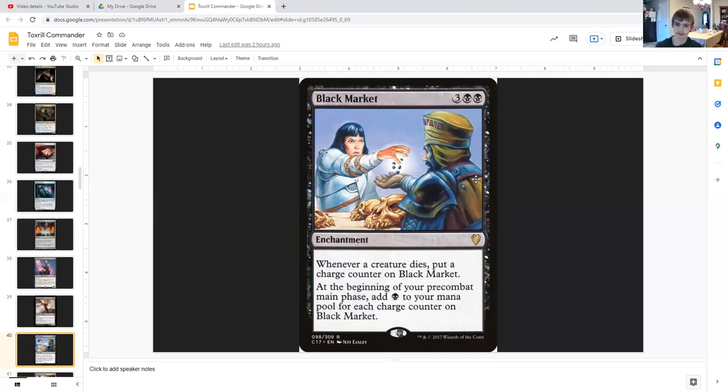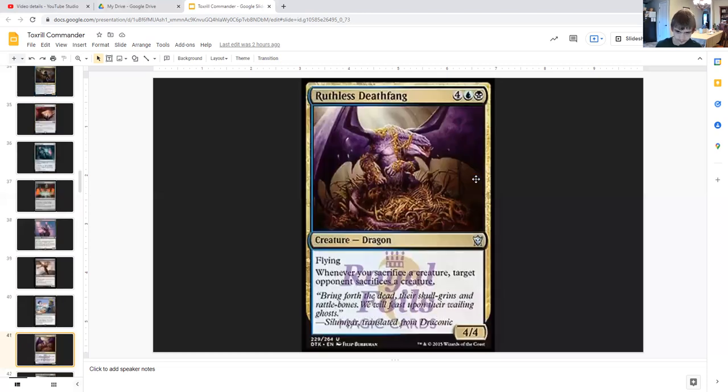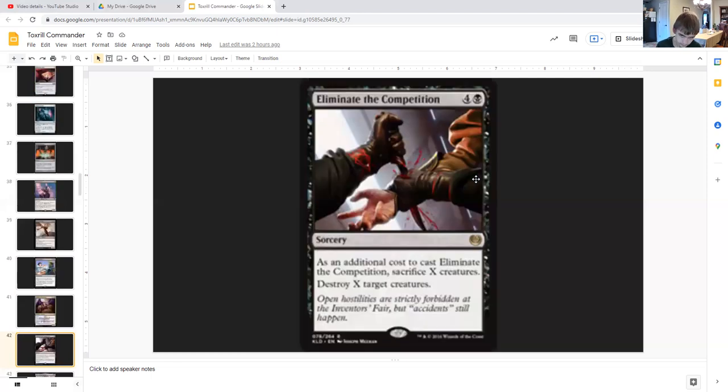Ruthless Death-Tyrant is a 4/4 flying dragon for four generic, a blue, and a black, and it says whenever you sacrifice a creature, an opponent sacrifices a creature. So make use of you sacrificing your slugs to Toxrill or whatever aristocrat-style card you have on the battlefield. Eliminate the Competition for four generic and a black is a sorcery where as an additional cost you sacrifice X creatures, then destroy X target creatures — so you can sacrifice a bunch of slugs and destroy a bunch of your opponents' creatures that could have slime counters on them.